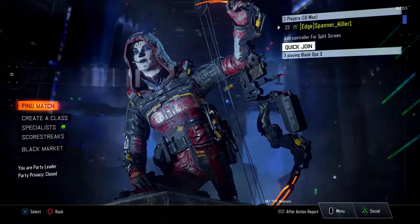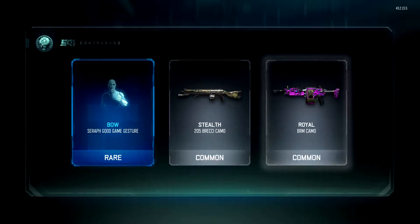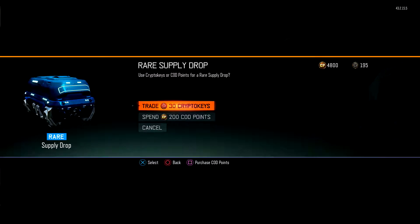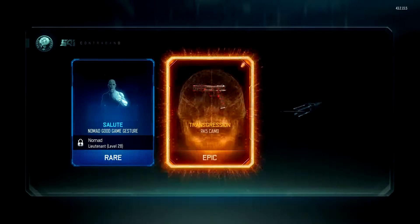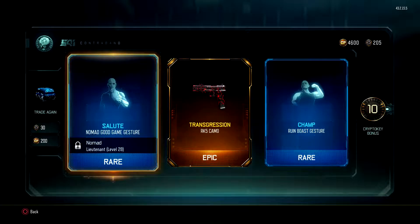Black Market, let's go again. 200 more to go. Rare, common, common — 10 CryptoKeys. Let's go again — epic Transgression again, don't see too many of these. It's like the common epics. Getting some good things now, I'm loving it. We've got 4,600 more to go, guys.